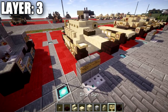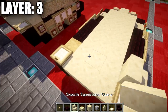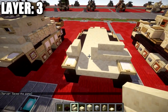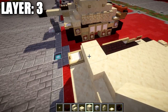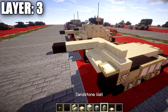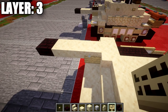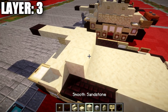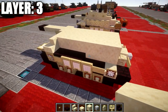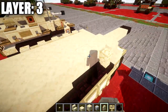Moving on to layer number three. Place down a birch wood trapdoor on top of the two nether brick stairs. From that, place down a birch wood stair on both sides, then coming off that stair place down a sandstone stair followed by a sandstone corner stair. On the right side in the space between the two stairs, place down a smooth sandstone block, followed by a sandstone top slab, a second, and a third top slab going forward, and a nether brick top slab on the very end. On the inside, place down a birch wood sign. After that, place down a row of three smooth sandstone blocks across, followed by a second, third, fourth, fifth, and sixth row going back. Along the sides, place down five sandstone walls on each side.